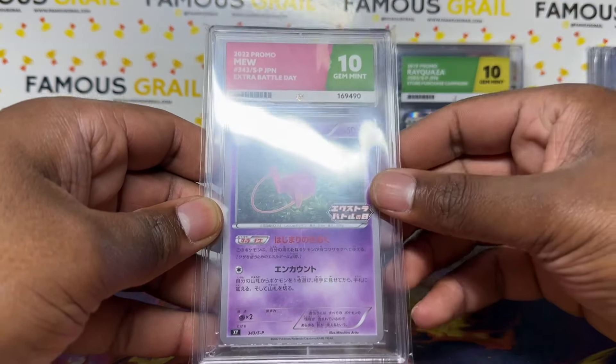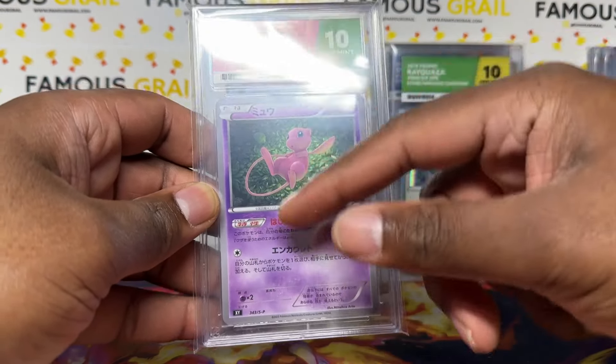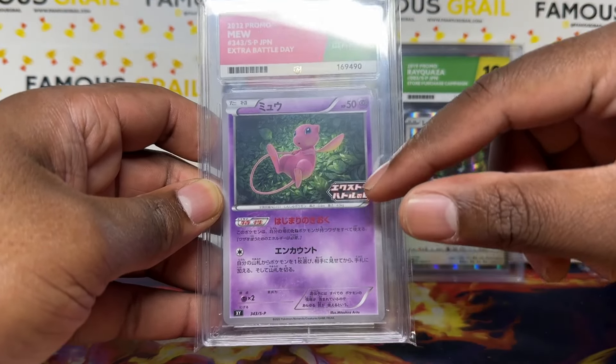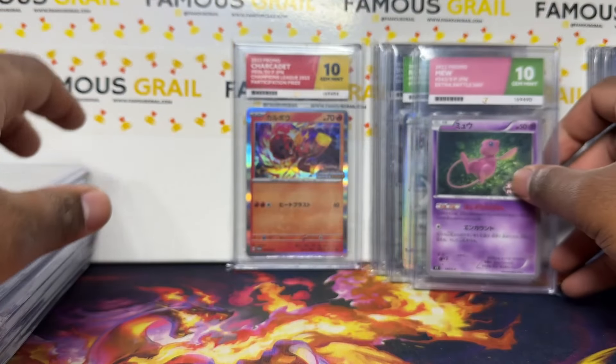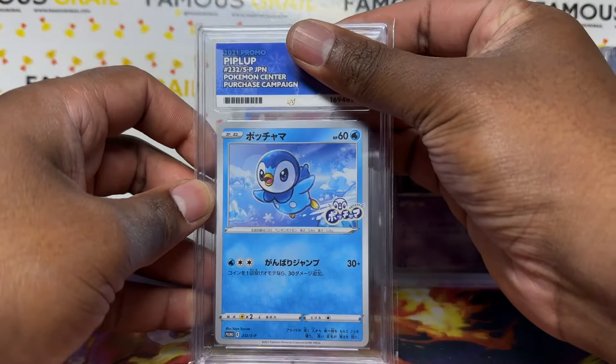This one is the Extra Battle Day promo — a reprint of XY artwork — with the Battle Day stamp. There are a few variations of this; I do have another one without the stamp, but I had to get this one with it. Gem Mint 10. Putting that in the Sword and Shield pile for now.